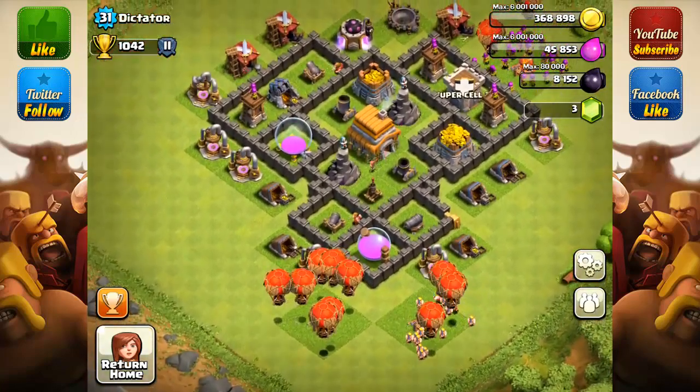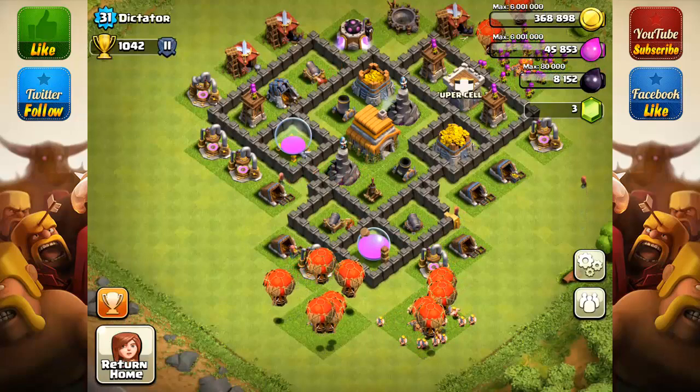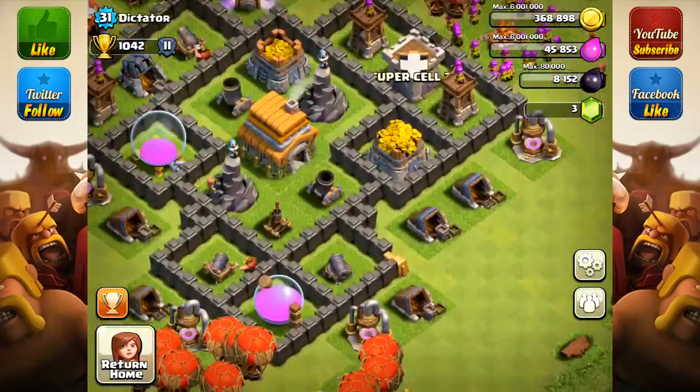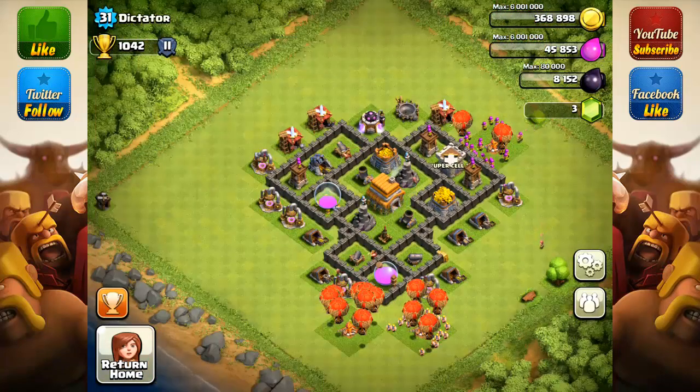My policies are different for farming versus trophy hunting bases. For trophy hunting, I would always say push your buildings as close as possible to the walls. For farming, I have the exact opposite policy — push them two spaces away from the walls, so that wall breakers won't have such an easy path and your defenses can get a head start on giants.